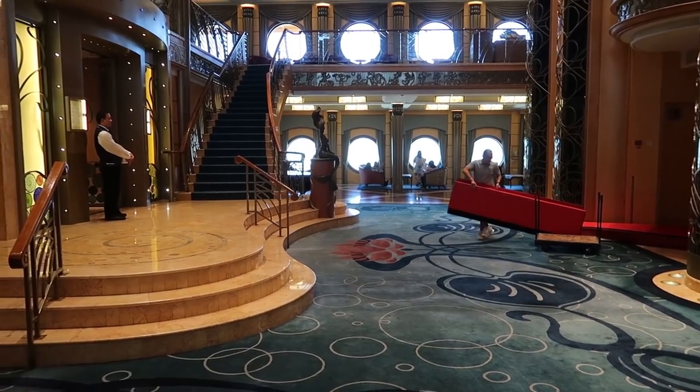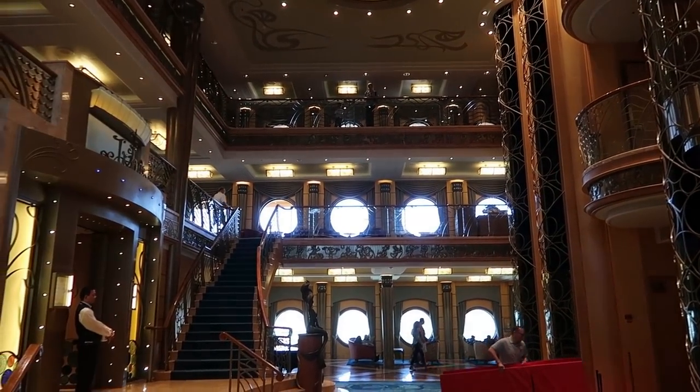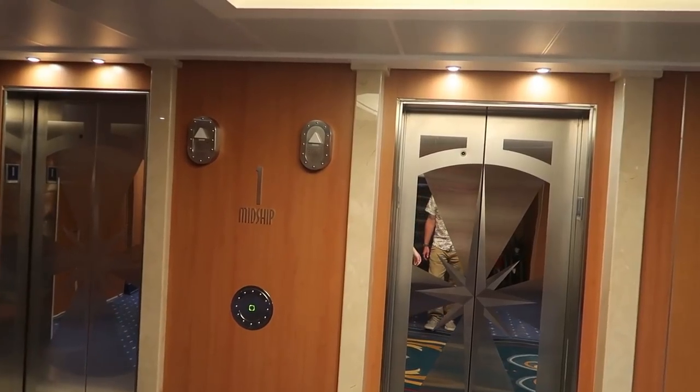The first thing you see when you walk in is the atrium, which consists of levels three, four, and five. We're not going to start on level three — we're going to go down to level one and start working our way up.